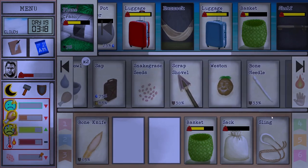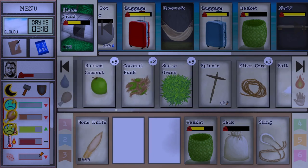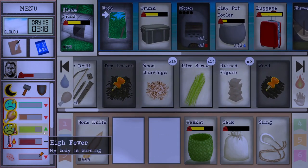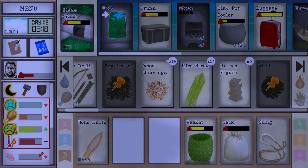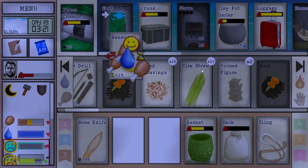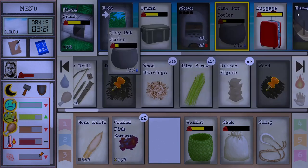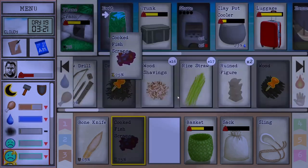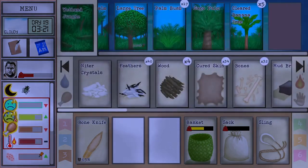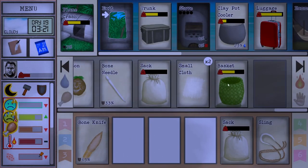If we're not worried too much about our water, we could probably just go and handle this when we come back. We're already depressed — let's eat some of the scraps. We'll do a little fishing so we don't need our basket.